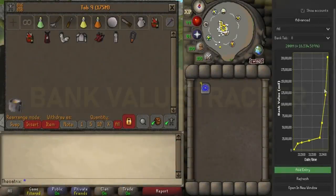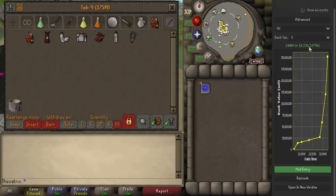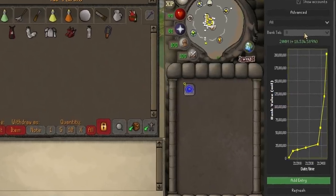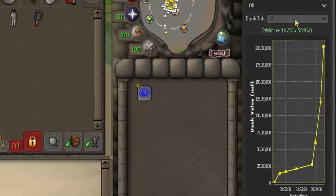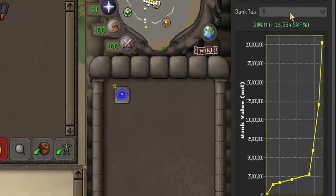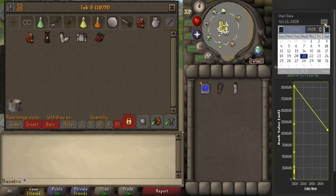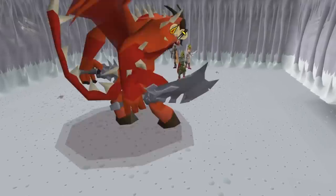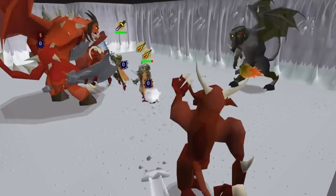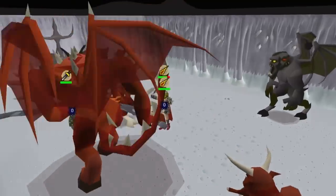The next plugin is called Bank Value Tracker and the name speaks for itself. It can track each tab individually or your entire bank and it graphs the value of it over time. You can select a range of timeframes to see when certain changes happened, which makes it a great tool for rebuilding and tracking your progress. You could also use it to see how much money you're making from bossing or other money-making methods every day, every week, or every month.